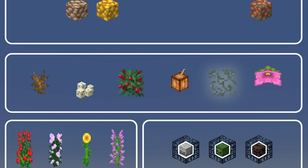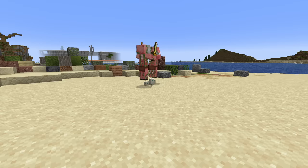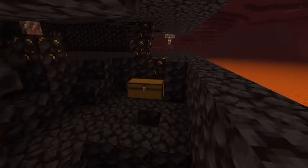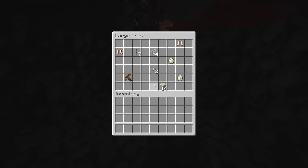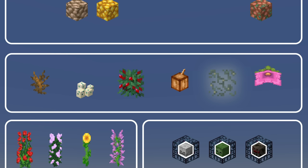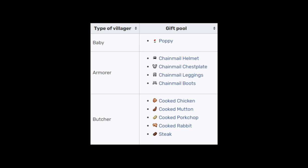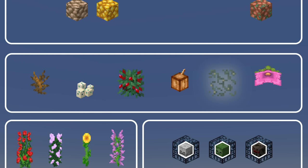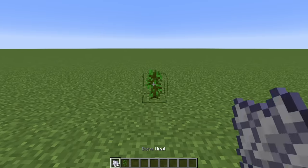For turtle eggs, this could be a rare fishing treasure, or — since piglins love to stomp turtle eggs — maybe you could find them as rare chest loot in a bastion, like they stole some and brought them back to their base. For sweet berries, my idea would be to just add them to the hero of the village loot table for butchers. A master-level butcher already buys sweet berries, so it makes sense for them to give some as part of the hero of the village effect.